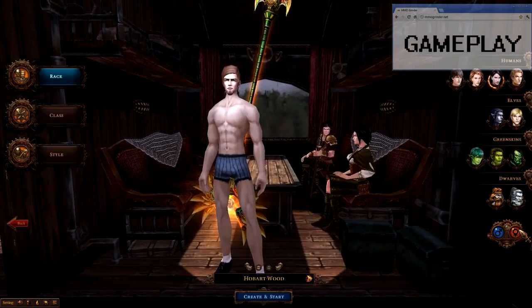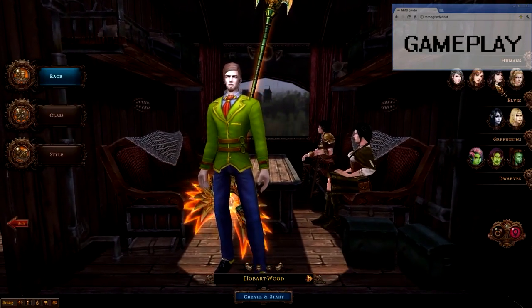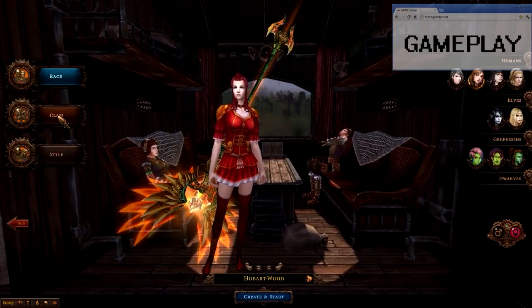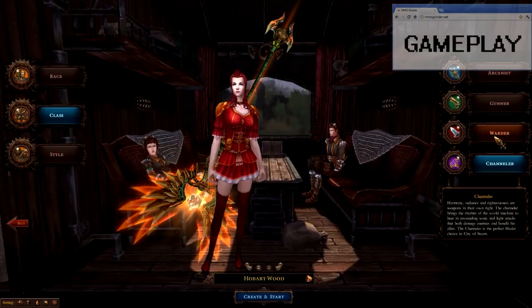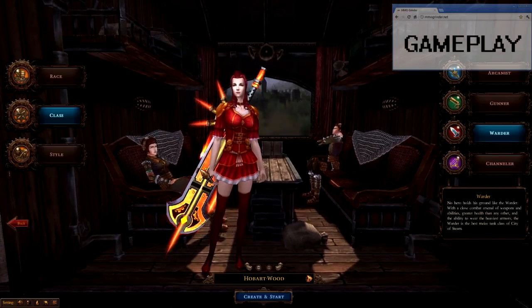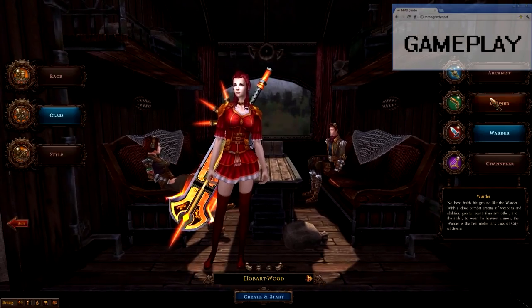When creating a character, you can choose from several races — many within standard types of humans, elves, greenskins, and dwarves — with humans having four sub-races, greenskins three, and elves and dwarves two. You can choose male or female for any race except dwarves, who are male only. Character customization is very limited, with only a few hairstyle options. There are four classes: Arcanist the mage, Gunner the ranged physical, Warder the warrior type, and Chandler the healer.